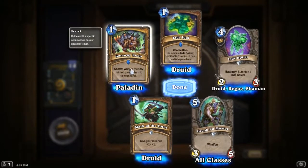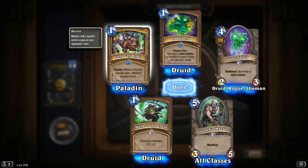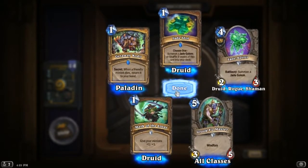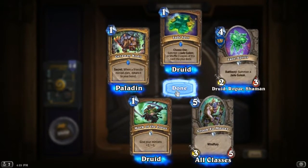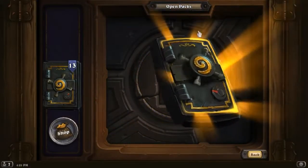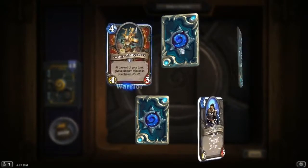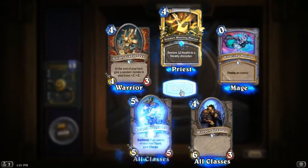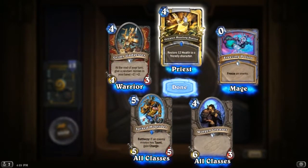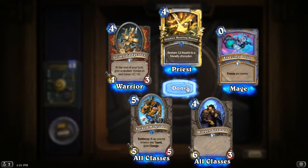We got a secret for Paladin — Getaway Kodo: when a friendly minion dies, return it to your hand. That's a cool card, especially since you have all these buff cards you're playing, so there's potential to keep buffing for a long time. Golden rare — Greater Healing Potion, really cool art. Freeze an enemy — seems good.